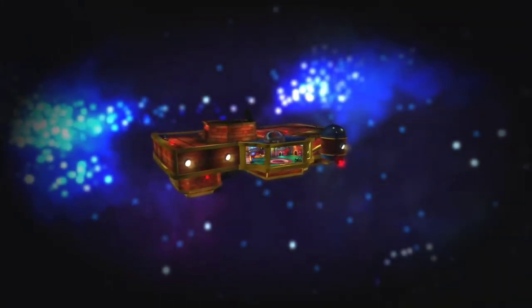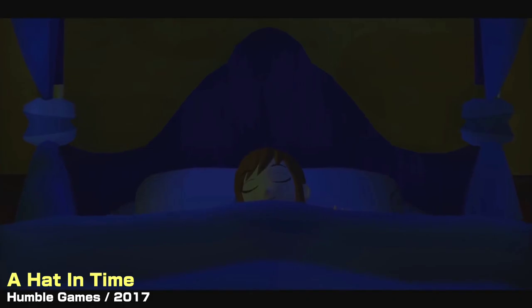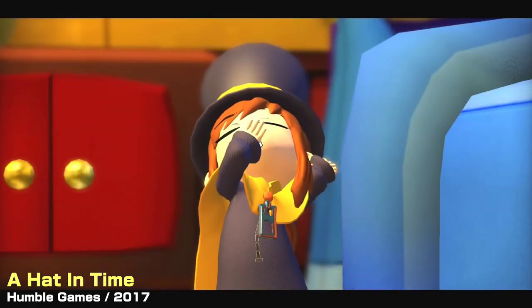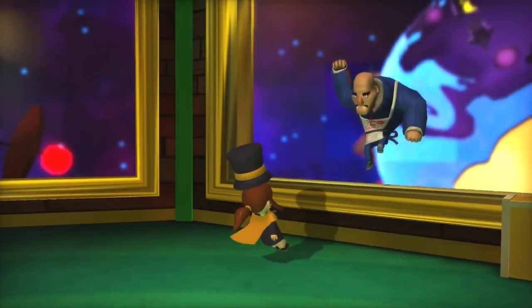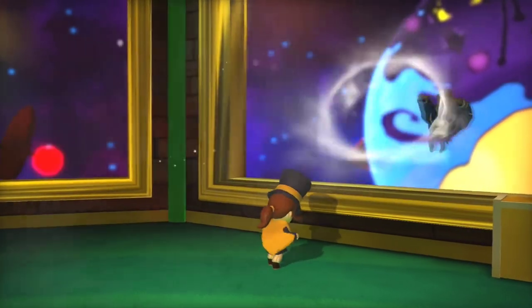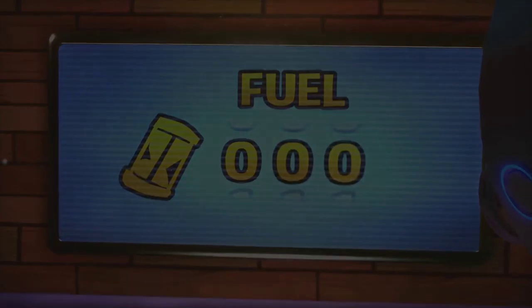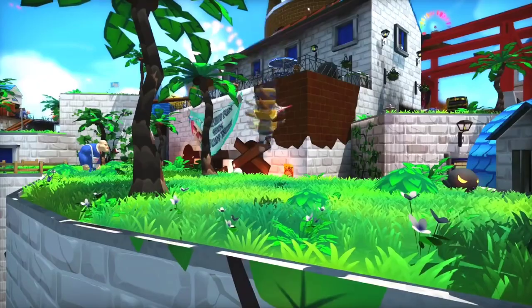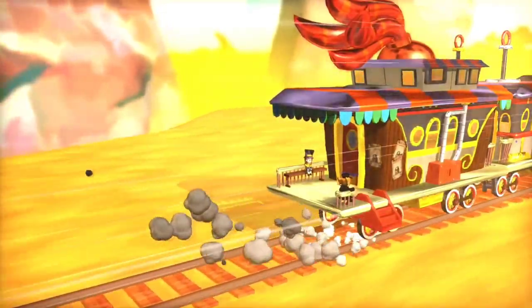A Hat in Time is a charming and delightful 3D platformer that will make you smile from start to finish. You play as a cute little girl who travels across different worlds using her magical hats, each with a unique ability. The game is full of colorful and creative levels, quirky characters, and fun challenges — whether you are collecting time pieces, solving puzzles, or fighting bosses, you will always find something new and exciting to do.